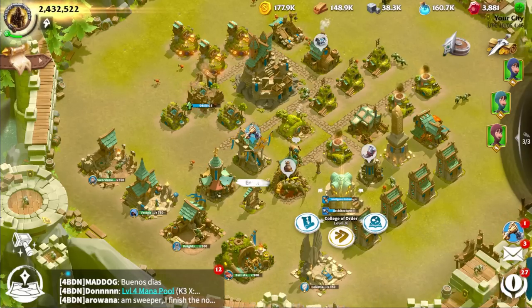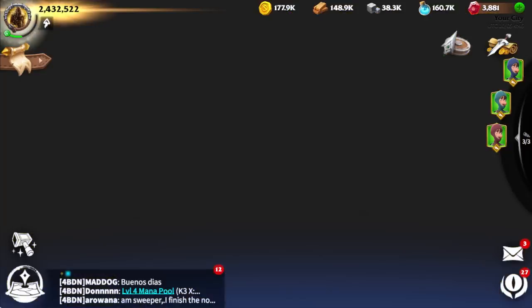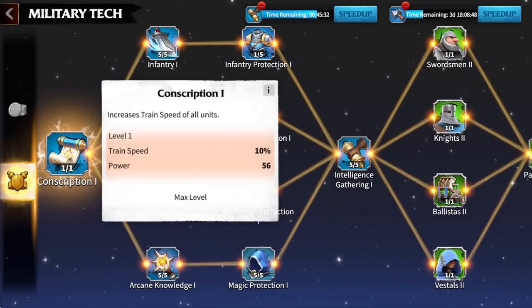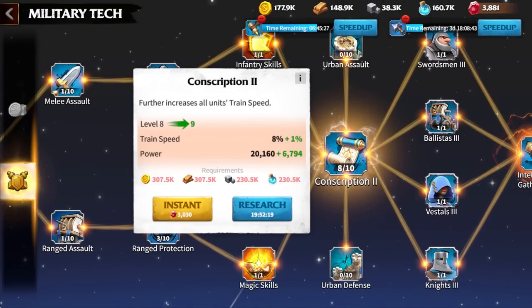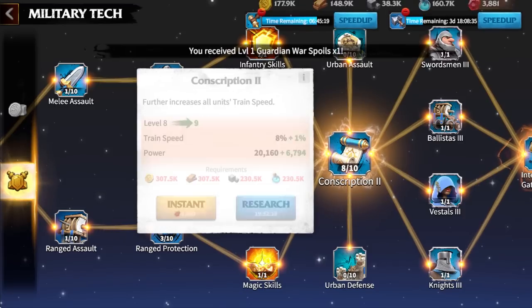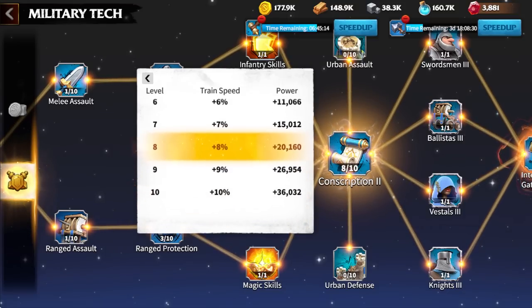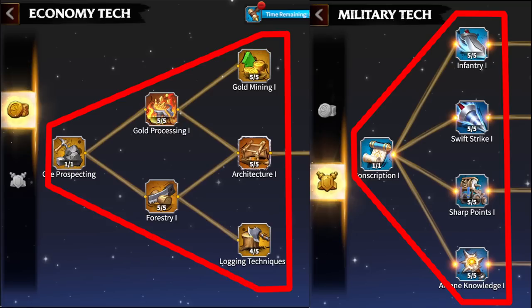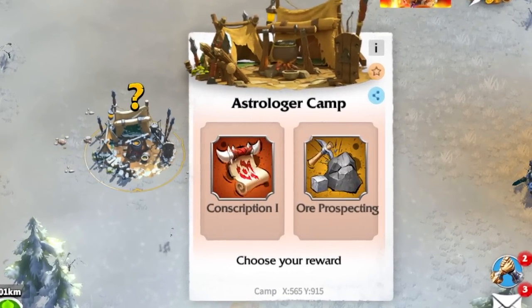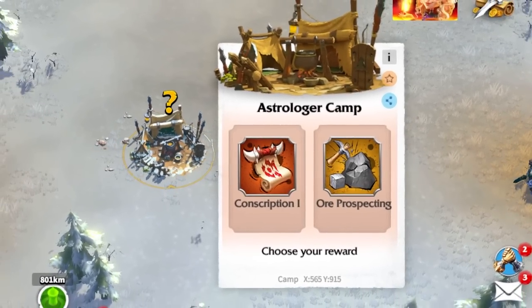The next tip is about research priority. There are two types of research: economy technology and military technology. In all these types of games, it's usually best practice to start in economy tech. The exception is conscription — conscription gives you an additional 10% training speed, and the second tier gives up to another 10% training speed. Since training troops is so important, having an extra 20% boost on training speed equates to a huge difference. It's also worth mentioning that the first five technologies on both the military and economy tree can be acquired by visiting camps discoverable on the map — just select them and choose between two technologies for instant research.